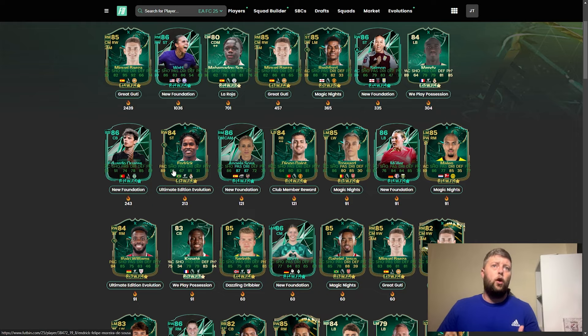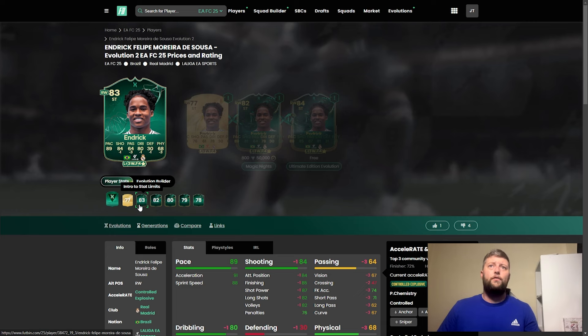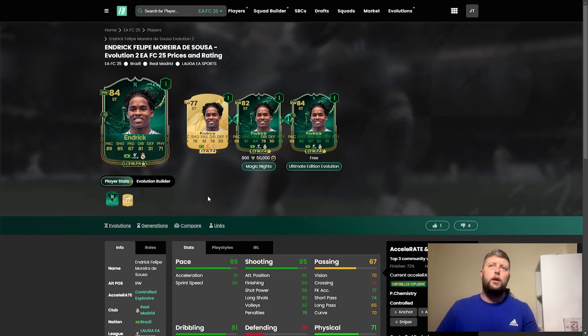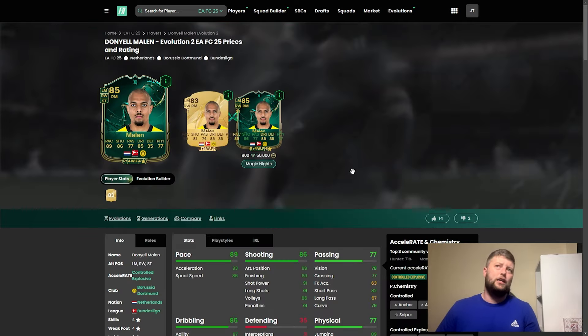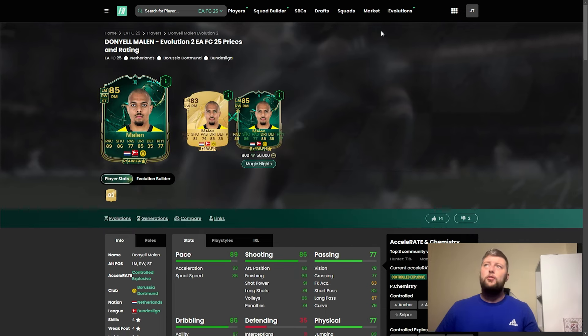We look at Delo — nice one. Hendrik is going to be another big one you can go with. Any evolution on him is going to be perfect. We can currently get him to a max of 83 with all the evolutions available, 82 for the Magic Knights. He'll then get into the Intro to Stat Limits, but there's also the ability to give him Power Shot Plus with the Ultimate Edition evolution. Malon was a fan favorite last year with all the evolutions you could put him in, so he's going to be another one that really sits in there.